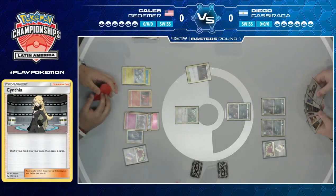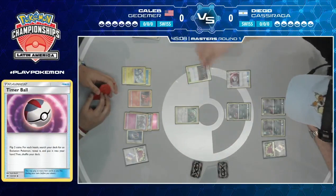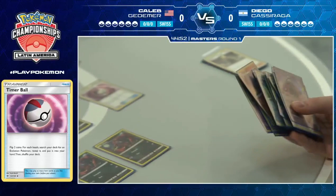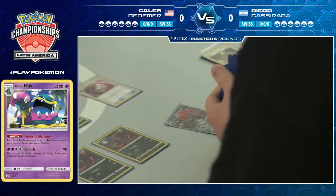It looks like one out of two heads, so he's able to get something at least. Whenever you flip double tails on Timer Ball, you just kind of look at your hand and feel a bit sad. It looks like he's eyeing down that Alolan Muk. Playing it will shut off Diego's Oranguru, meaning Diego's draw power is much less than it could be. It's a good thing Diego plays Zebstrika, otherwise Alolan Muk would completely shut down Diego's entire engine.